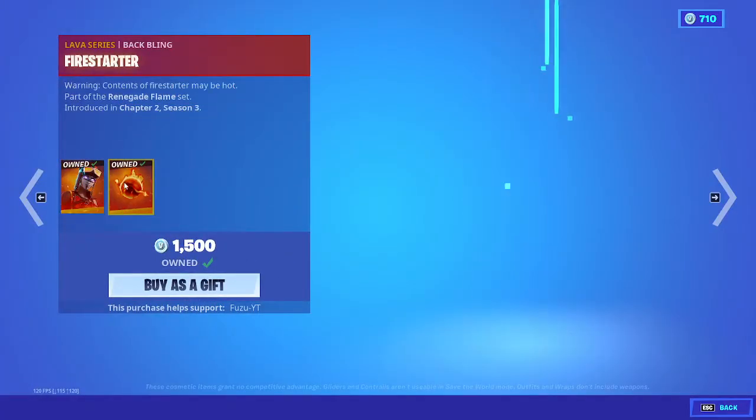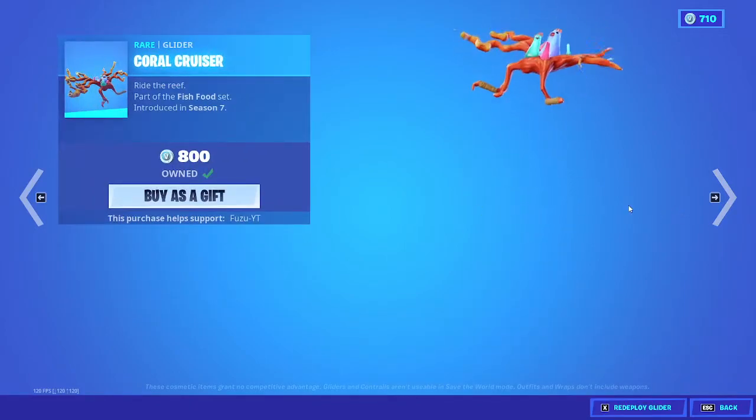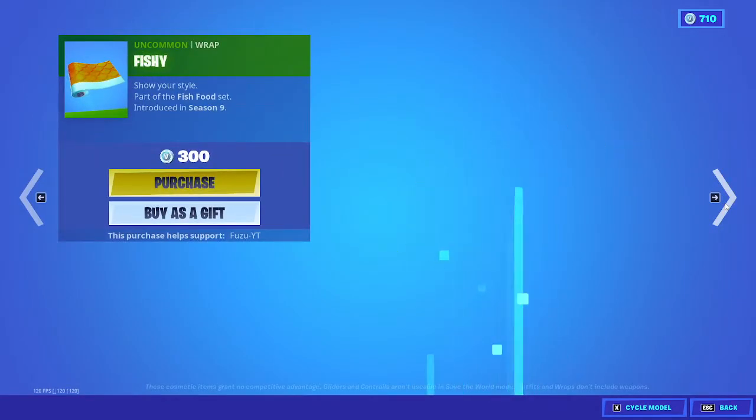We got Blaze with back bling Fire Starter. Fish Stick with back bling Saltwater Satchel. Coral Cruiser glider. Bootstraps. Slippery wrap. Fish Face wrap. Fishy wrap.